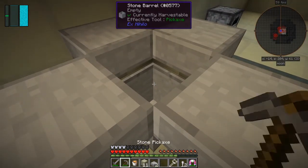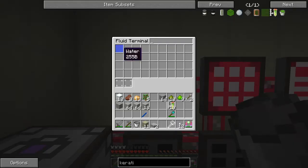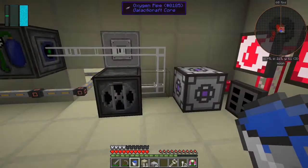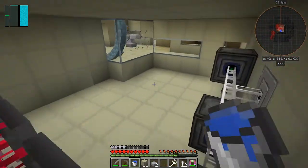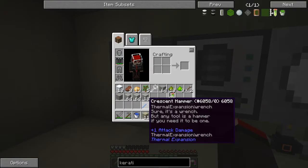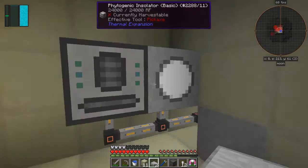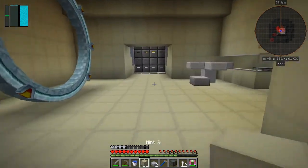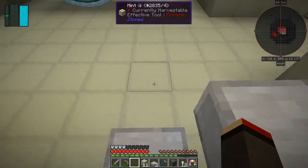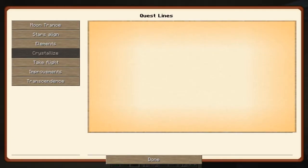Now we can put the bucket of lava in here, which will light it up. Now we need to get a bucket of water — we've got 255 buckets in the fluid storage, so we can put that in there and take it out again. We don't have any fluid export buses at the moment. Let's take this water, put the bucket down here like that, and then it's turned into obsidian. We can take the obsidian out — and now we have our quest complete.